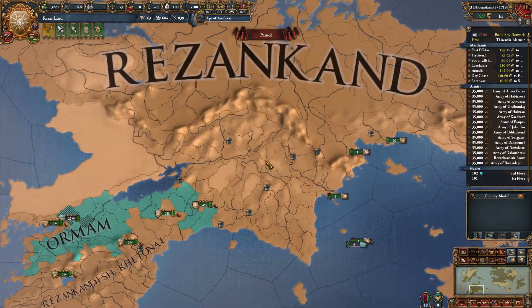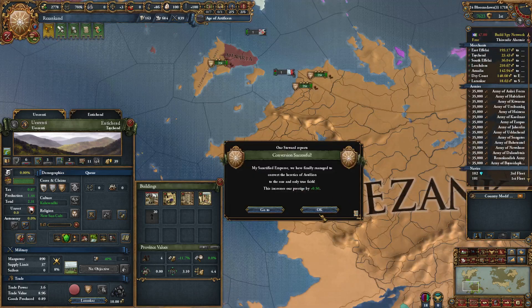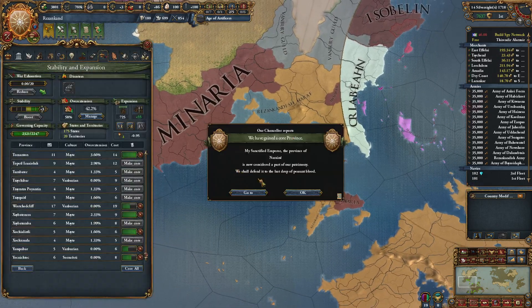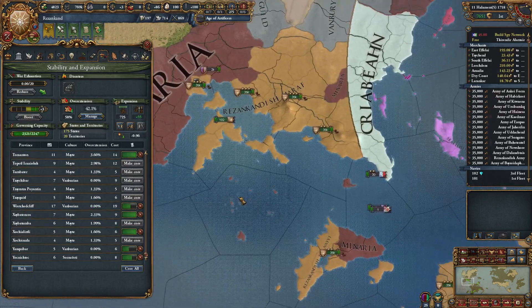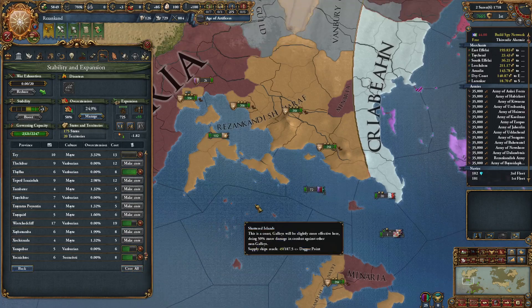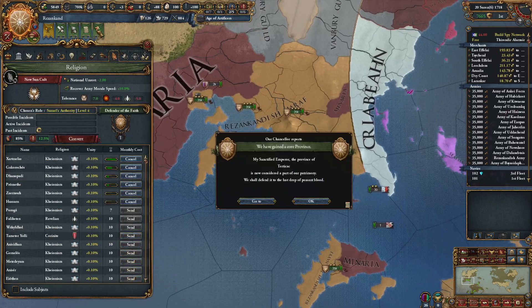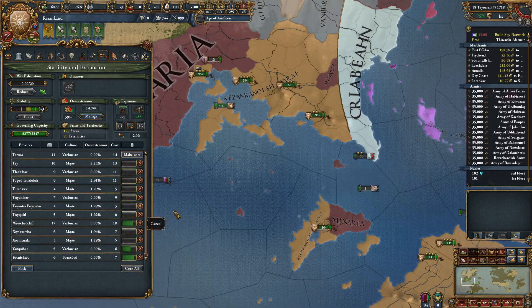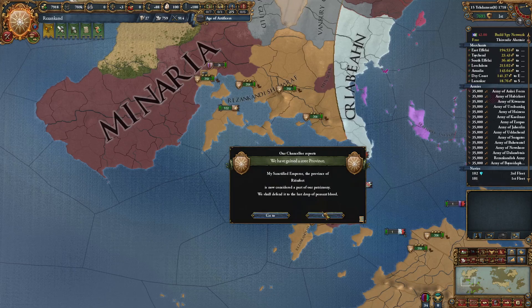We have something else to do here. You, furnace. I also see some cultures disappearing. Let's hope that this is gonna at least give us enough breathing room to maybe try something. Because if we don't get enough room here, we do have some different issues. There we go - all of the state houses are done. The townhouses are done - courthouse, whatever, it has a name.